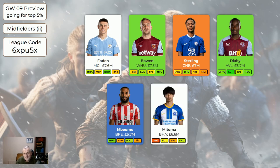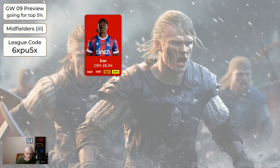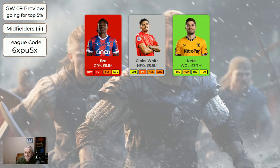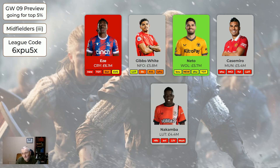Mitoma — although Brighton are away to Man City after this coming game week, they've got some very nice fixtures so he's worth having. Ward-Prowse is cheaper than Bowen at 6.3 — on set pieces, won't score as many points as Bowen probably, but he's perfectly good value. On the cheaper midfielders: Eze is out for a few weeks, so if you've got him sell him. Gibbs-White is bench fodder but home to Luton this week, which is nice. Neto was a new entry last week — whenever Wolves score there's a good chance he's involved, and they're playing Bournemouth, home to Newcastle and Sheffield United. He's only 5.7, quite cheap. Casemiro is grey at 5.4 — quite an expensive grey midfielder; I definitely wouldn't buy him now. Nakamba at only 4.4 is probably our cheapest midfielder.